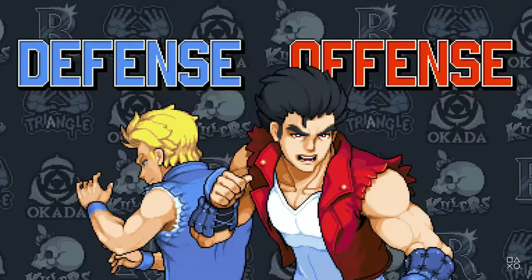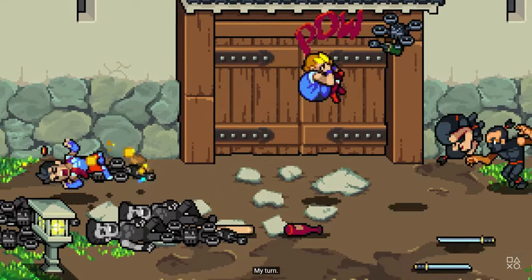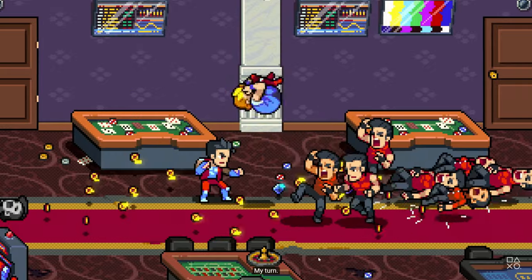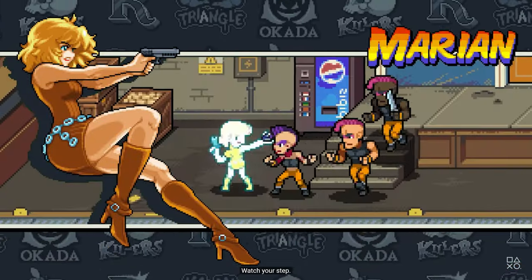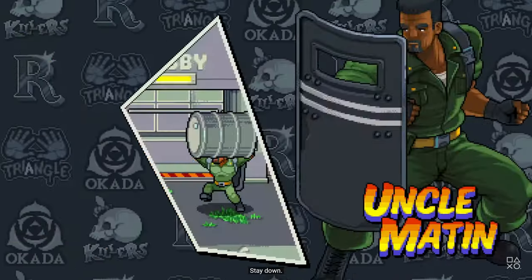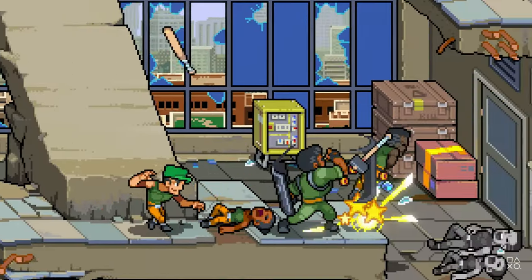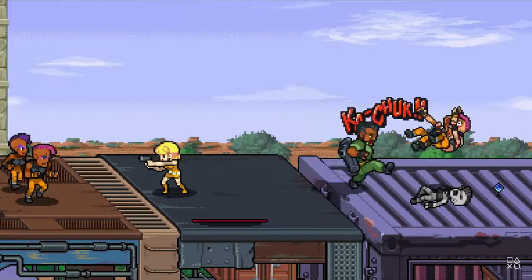Solo players can swap characters on the fly to switch between individual skills, such as the offense-focused Jimmy and the more defensive Billy. The game supports two-player local co-op at launch, and online co-op is coming in a post-launch update. There are also 13 playable characters — starting with Billy, Jimmy, Marion (the damsel no longer in distress, who now has a rocket launcher),